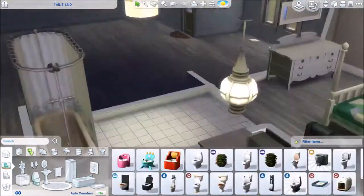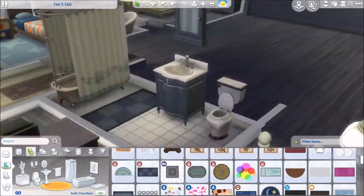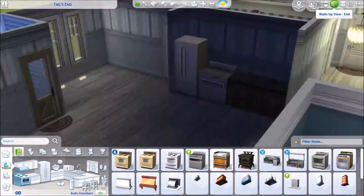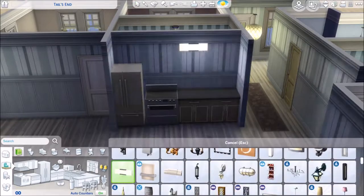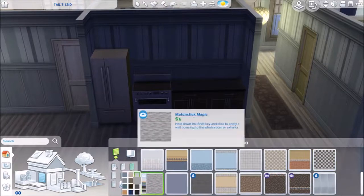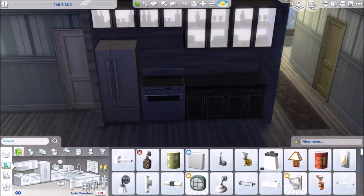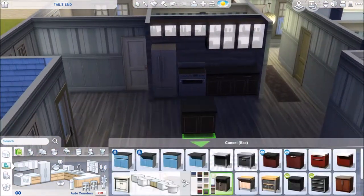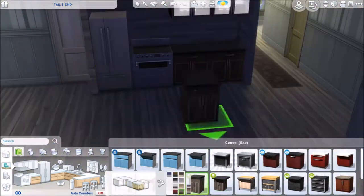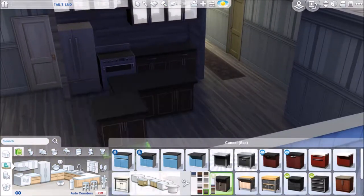Onto the master bathroom — I added a shower-tub combo, toilet, sink, mirror, rug, all that stuff. Then onto the kitchen, and for some reason I decided not to put in lights while working in this area, so I was working in the dark. Then I realized that's the wrong color cabinets, wrong color counters.